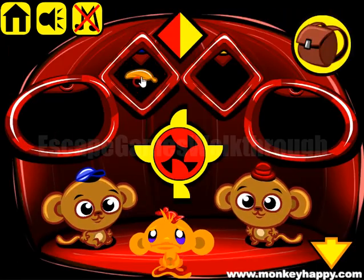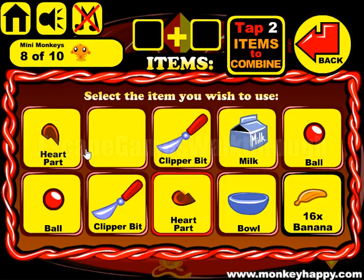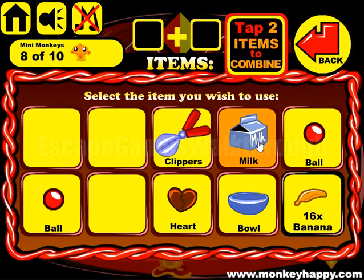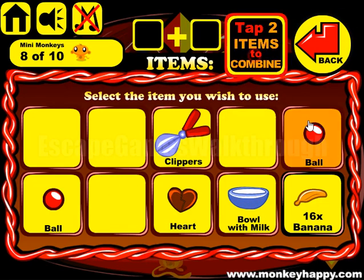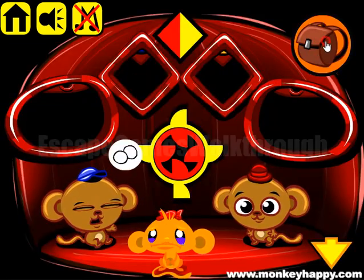Now let's open it and we've got a part of the heart. Let's make the heart complete, clippers complete, and pour milk into the bowl. Also we can combine two balls, and these two balls are needed by this monkey.